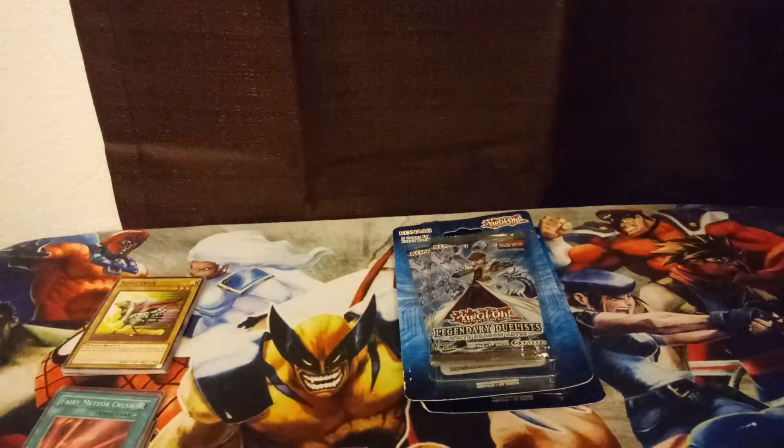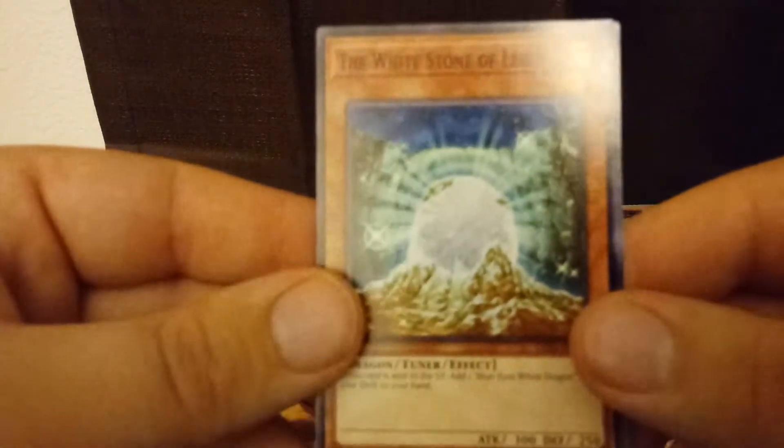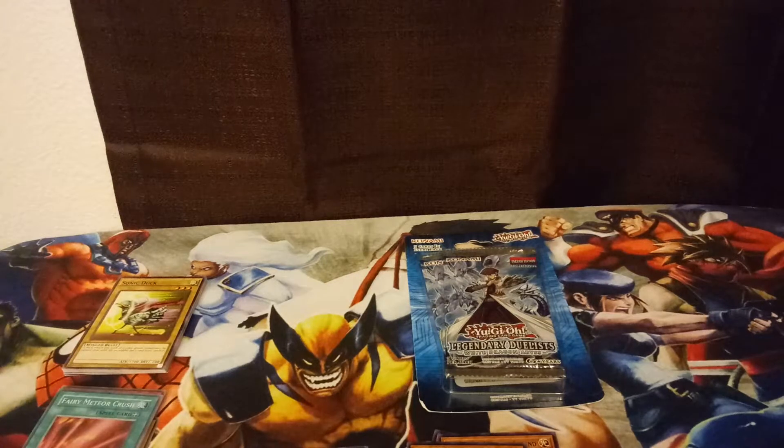Second pack of the first blister. We get another really good reprint in Melody of Awakening Dragon, a Blackwing Oroshi the Squall, another Delta Crow Anti-Reverse. Here's a very good reprint — I love this card — the White Stone of Legend, a good Blue Eyes support card. And then for our rare: Photon Vanisher. So not much in the first couple of Legendary Duelist packs, though I did like the rare Cyber Pharos pull and a couple of good reprints.